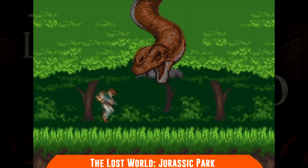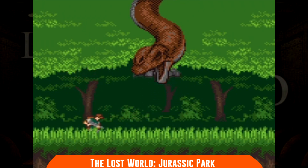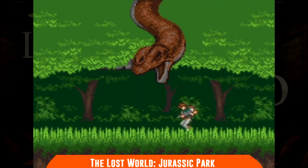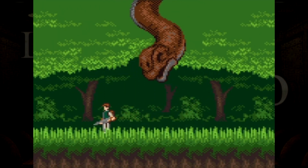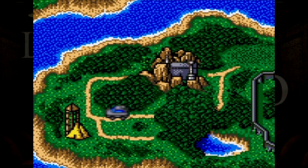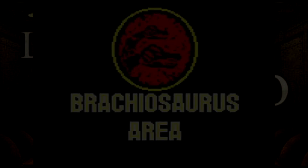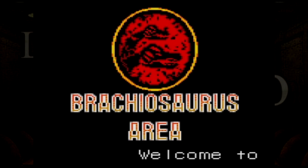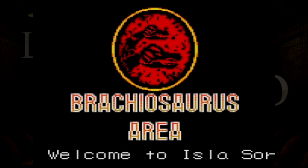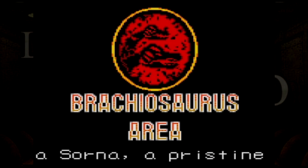Si tratta di un action platformer che in molti punti somiglia molto ad un run and gun, dato che siamo armati di fucile e dobbiamo abbattere qualsiasi dinosauro possa costituire pericolo. Il gameplay offre delle variazioni, in una delle quali dovremmo persino controllare un dinosauro, per chiudere con uno stage finale veramente impressionante per il Game Gear, in cui guidare un fuoristrada mentre un T-Rex ci insegue su una pista in pseudo 3D. Si tratta di un tie-in specificamente progettato per il Game Gear e non una conversione del Master System, e qualitativamente si vede.